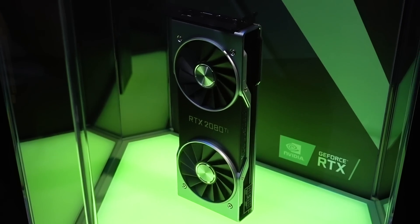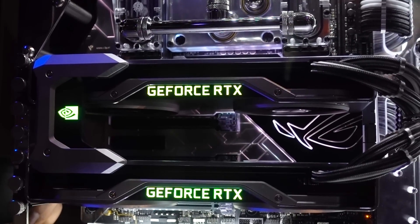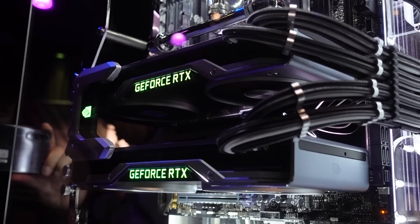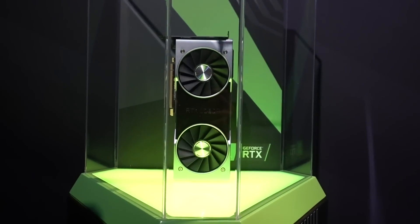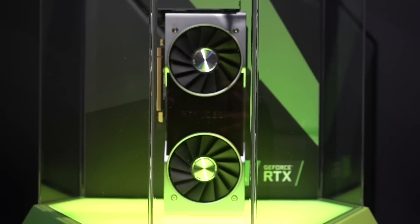Switching gears, let's discuss the new Founders Edition cooler and cooling solution. Most of the B-roll from here on out is going to be of the RTX 2080 Ti, so bear in mind that cooler is slightly different than the RTX 2070, though more or less identical to the 2080. This is a completely redesigned card from the last generation — they've ditched the aggressive tessellated look for a more sleek and minimal aesthetic.